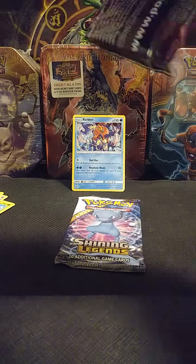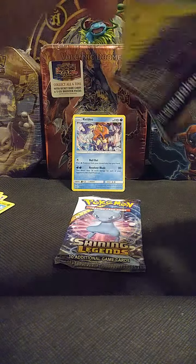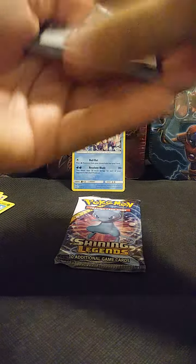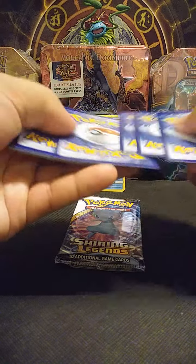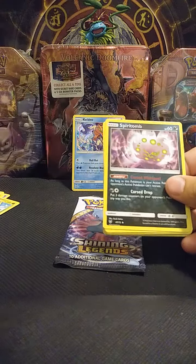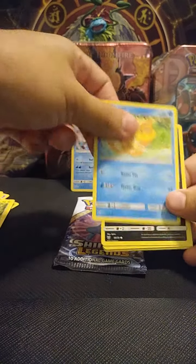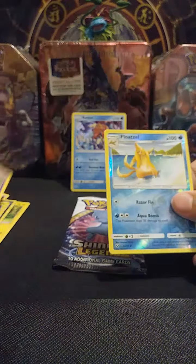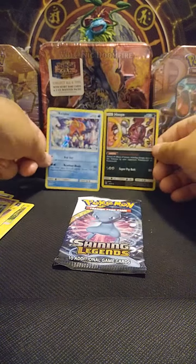All right, next pack — going on to the Rayquaza pack. We got Metal Energy, Damage Mover, Spiritomb, Electrode, Electrode, Minun, Buizel, Scraggy, Voltorb, Ekans, a reverse holo Flow Tool, and a Hoopa Unbound!